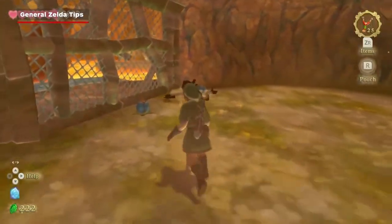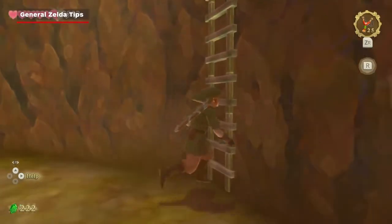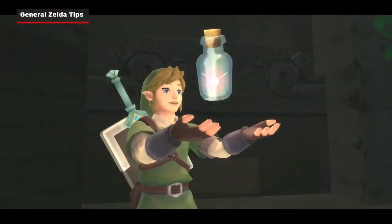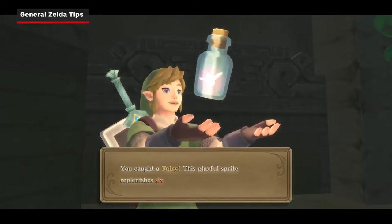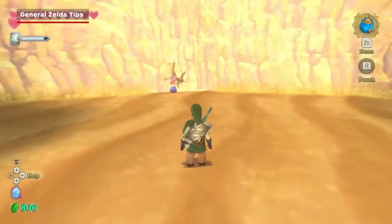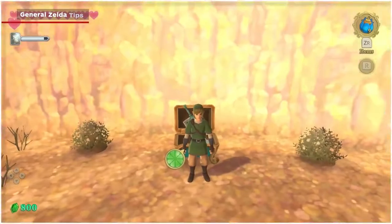Let's start with the basic universal Zelda tips you probably already know, but just in case this is your first Zelda game: make sure to catch fairies in an empty bottle so you can essentially give yourself an extra life when you lose all your hearts, break all the pots and cut all the grass when you're low on resources, and bomb all suspicious-looking walls for hidden pieces of heart.